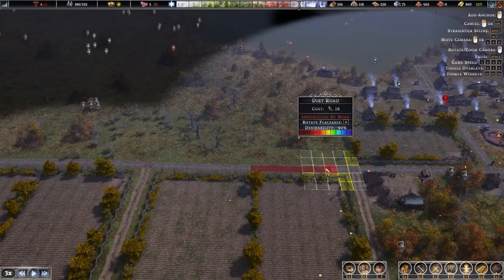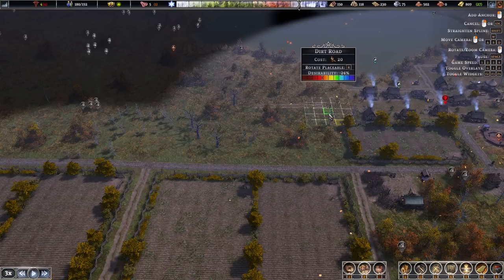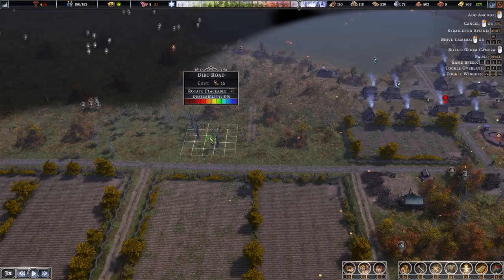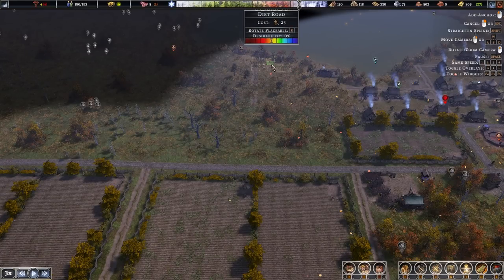It's shown red here because we're already on a road, but you can see the road goes perfectly straight. Shift in another direction keeps it straight that way too, and it also handles exact diagonals. This is really useful if you want to grid your town out.